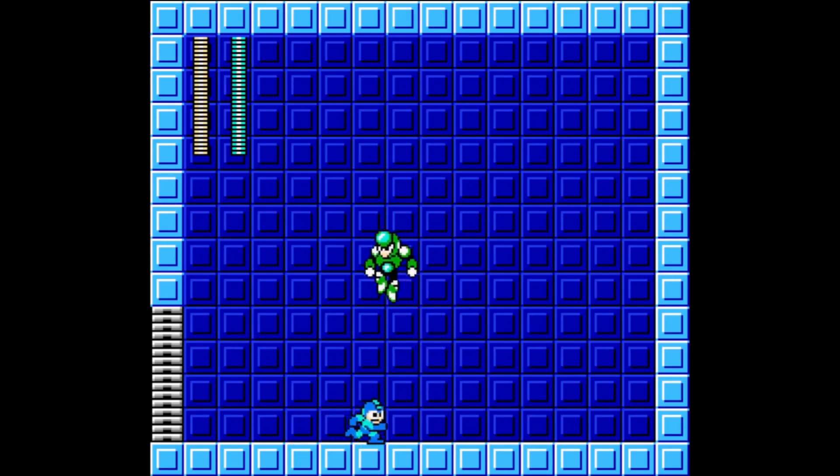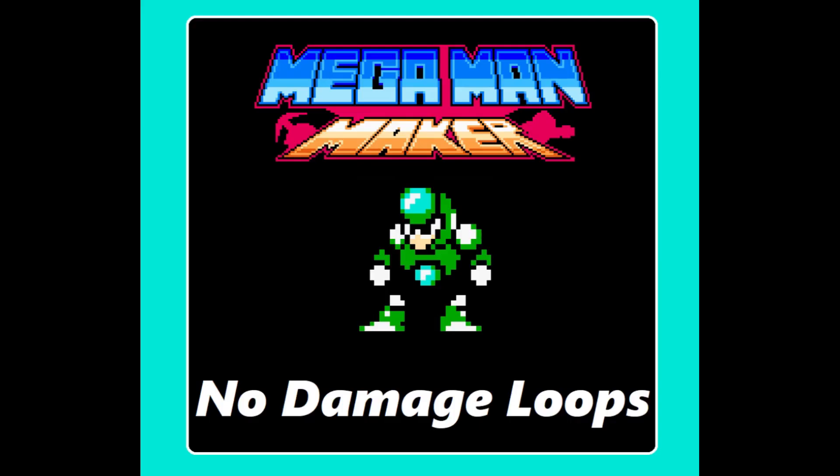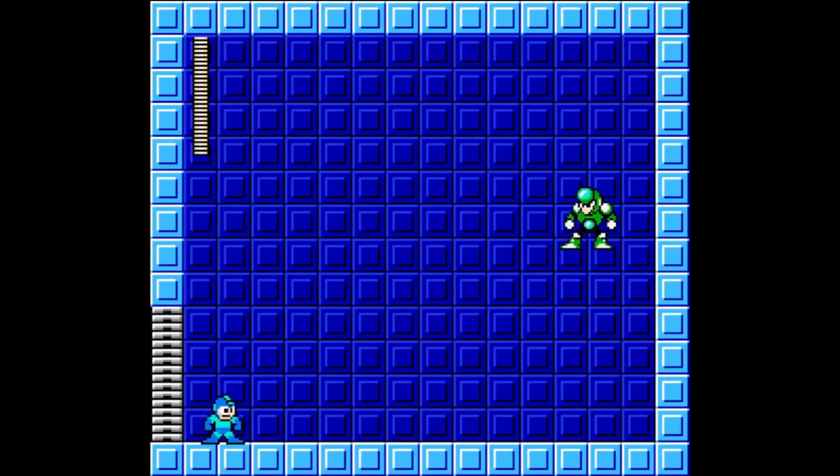He has two attacks determined by player proximity. If the player is too close to him, Crystal Man will pause at the apex of his jump to charge and release a single shot, fired in a straight line, loosely aimed at Mega Man's position. If the player is far away, Crystal Man will jump to the very top of the ceiling and use Crystal Eye. To avoid Crystal Man, walk away or slide around his crystals while avoiding Crystal Man himself.